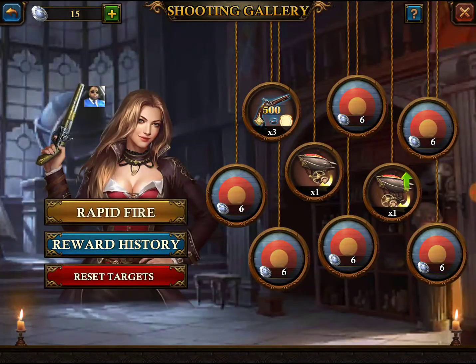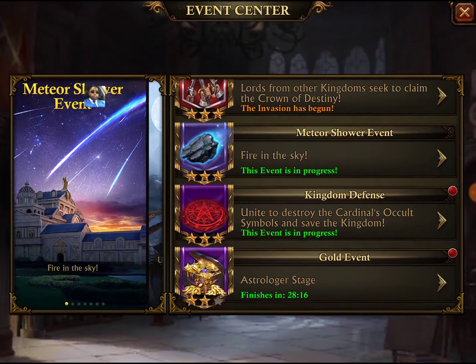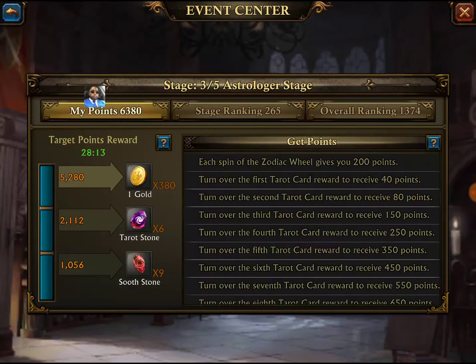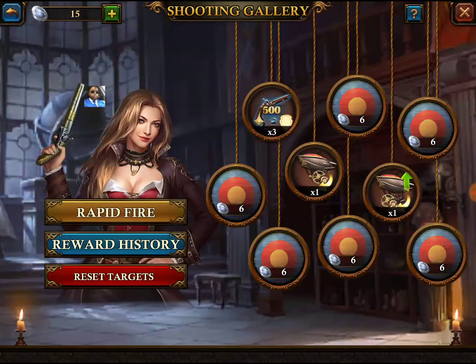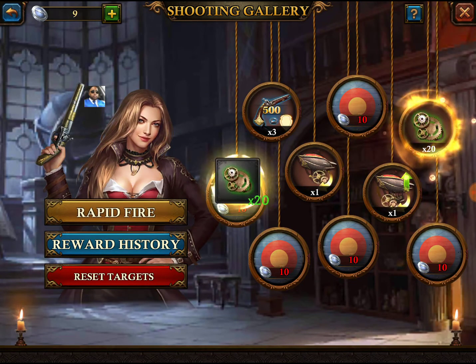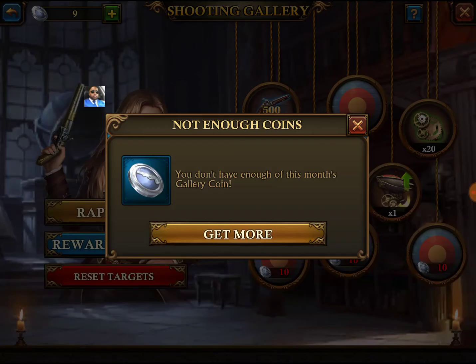Let me see the events going on right now. I think the kill event is coming — soldier kill event. Astrology still has 28 minutes left on that so we can probably knock out a couple things there. Let's do our shooting gallery too because I haven't done that in forever. We got 15 little tokens — I think it's like the crappiest stuff. What's rapid fire? I think I can do that.